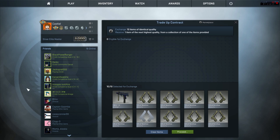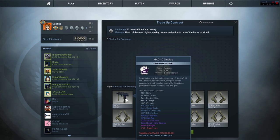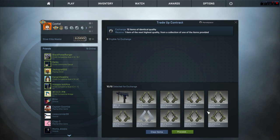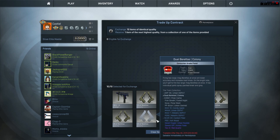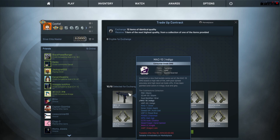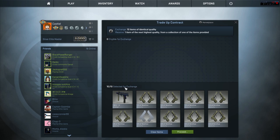Alright, what's going on guys? Today we're going to do a cobblestone trade-up. We got one MAC-10 Indigo, which is from the Cobblestone Collection, Battle Scarred, and then we got nine Dual Berettas Colonies, which are all Field Tested. We're hoping to get a pretty good gun, so let's see what happens.